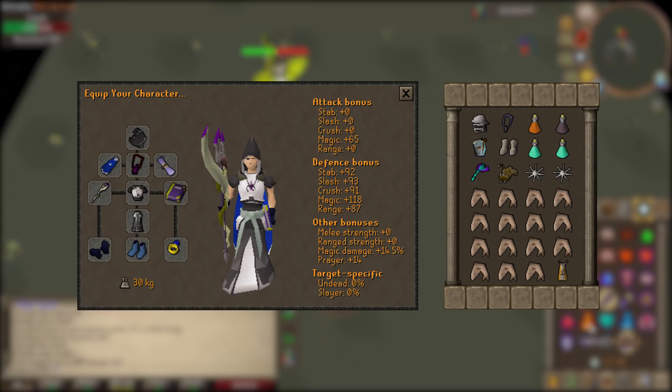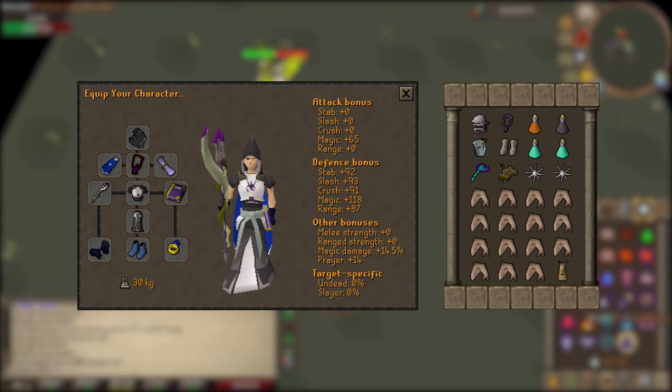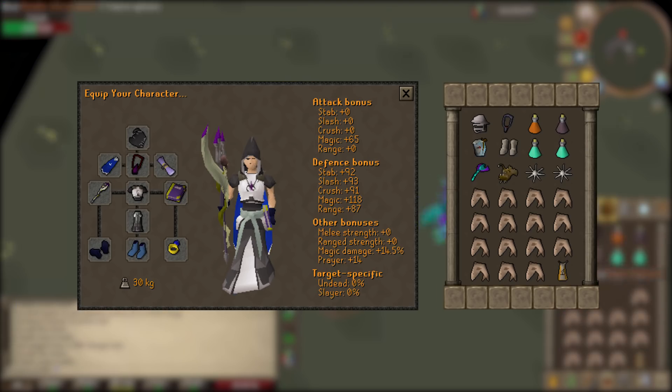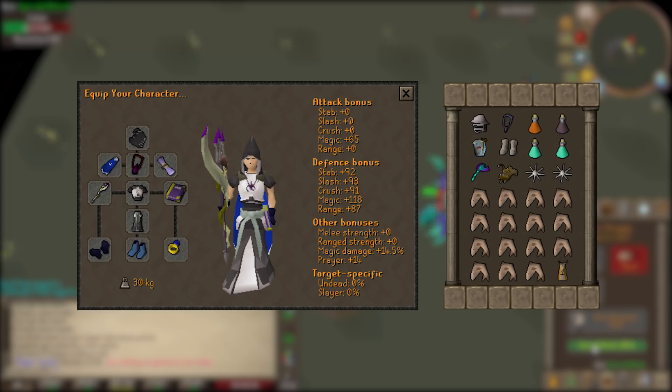I'm also using a regular ring of recoil. Because void is essentially free once you earn the points, I wanted to keep this setup cheap for people trying to make money from next to nothing — hence the mystic boots and ring of recoil instead of a ring of suffering.